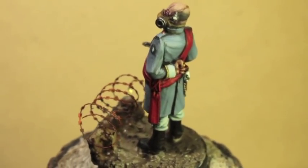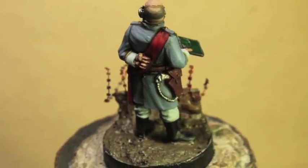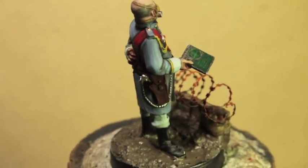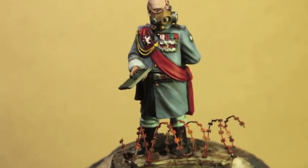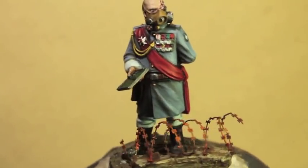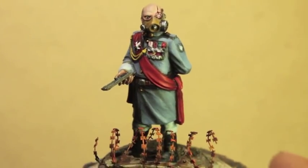I didn't do a tutorial for him because I used the same painting scheme as the rest of my Death Corps of Krieg. So basically Dark Reaper and then Rust Grey highlight, then shade with Agrax Earthshade, then highlight back up with Rust Grey, and then the final highlights are Fenrisian Grey.